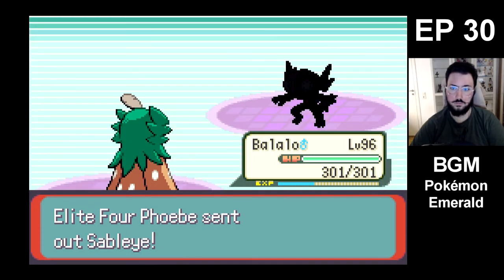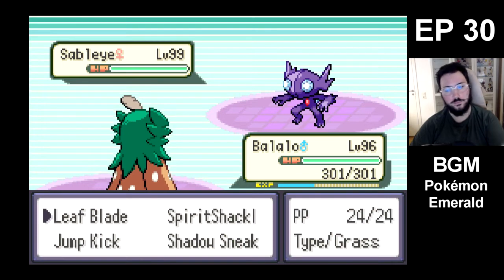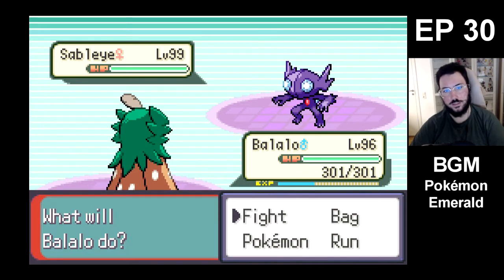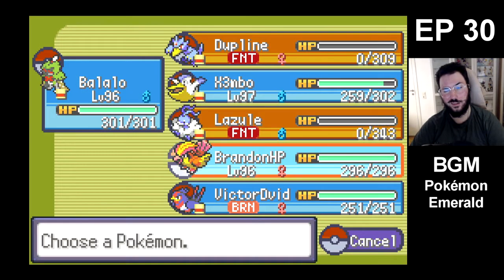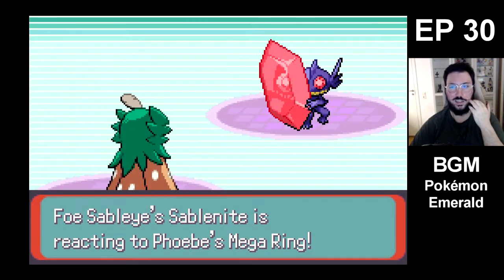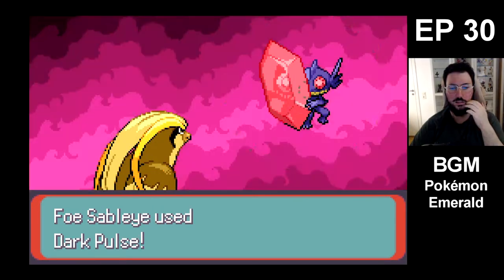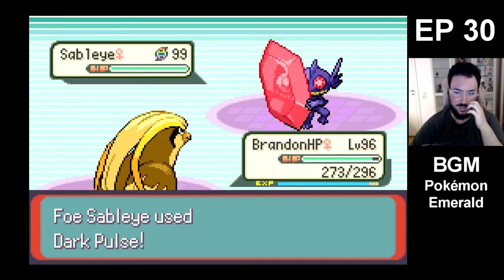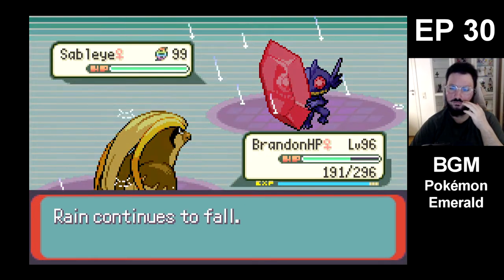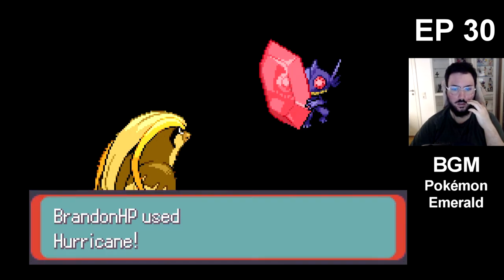I think Cofagrigus having a Red Card actually helped us a lot. You're gonna use Thunderbolt, I think. Yeah, we're gonna send Balalu in against that. She predicted me. Lazul would've been good against Sableye. Brandon — it's probably gonna use Knock Off, right? Dark Pulse. Yeah. This actually didn't do that much — I was expecting a lot more.